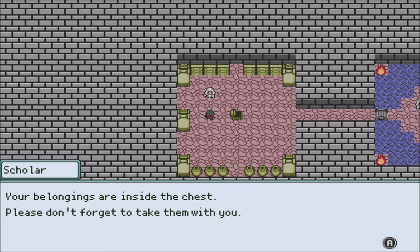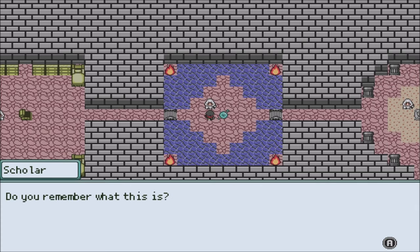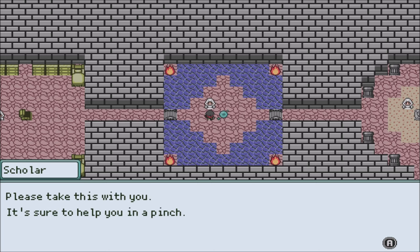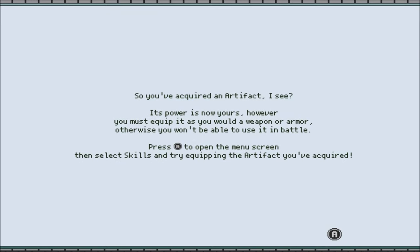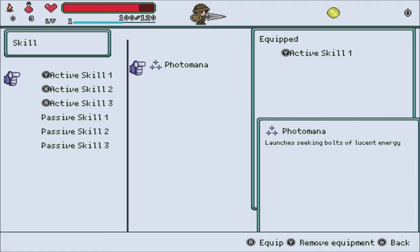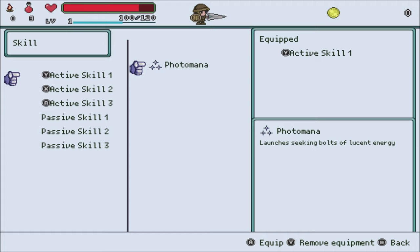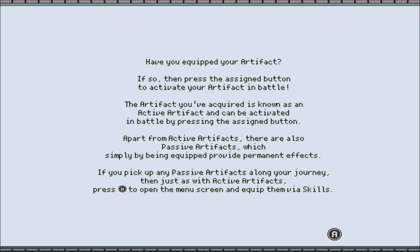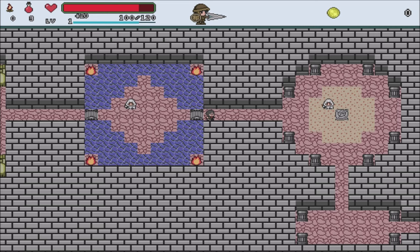So I guess that was it. Source of power known as an artifact — collect them to increase your power. Its power is now yours; however, you must equip it as you would a weapon or armor, otherwise you won't be able to use it in battle. Now I knew this was an action RPG, so I'm assuming you get a bunch of different skills at some point. We have equipped our artifact. There are also passive artifacts.